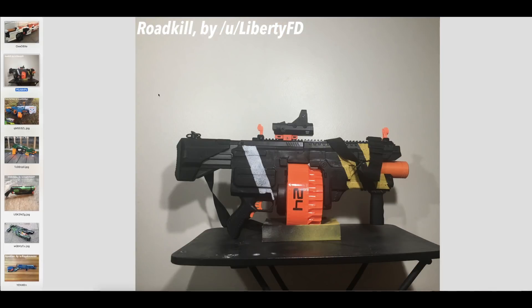Next on the list is Roadkill by Liberty Foam Designs. This is a Mastodon with a Chaos kind of wrapped over the top. I can't really tell exactly where the line is between them, which is kind of what you're going for. An indication of a good merge is you can't really tell what all's going on. It maintains that stocky, muscly look because it's a Mastodon, and you keep a consistent rail across the top. It just looks good — it's just a good merge.